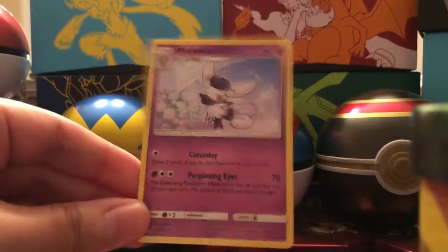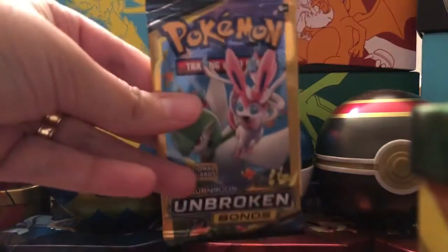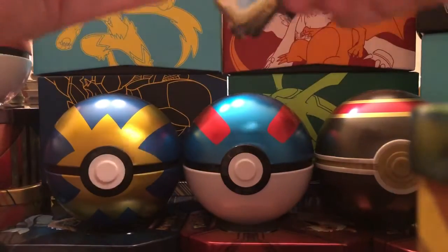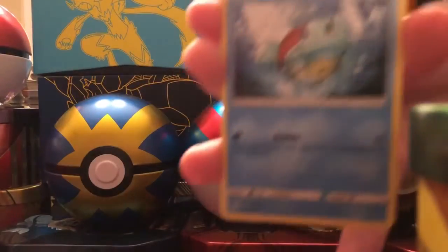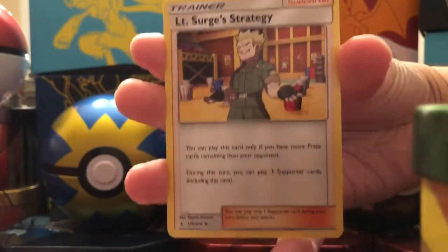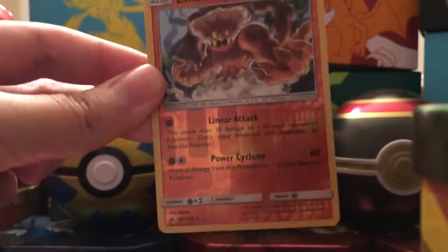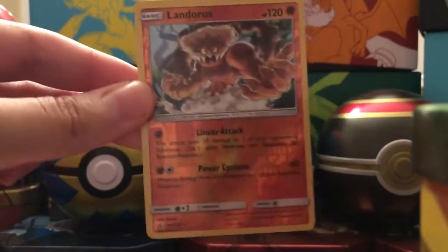Three for three on getting rare pulls — a non-holographic rare. I'm quite happy actually. If we're not going to get an ultra rare, at least we're getting rares in the packs. Alright, next pack: Squirtle, Lieutenant Surge's Strategy, and a Reverse Holo Landorus — which is again another rare. A Reverse Holo Rare! Four for four, ladies and gentlemen. I don't know if I've ever had that in a dollar pack.